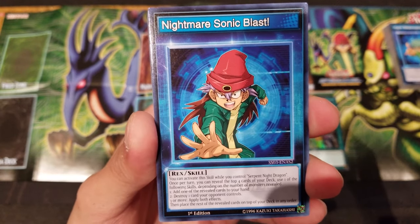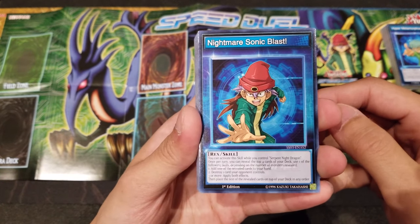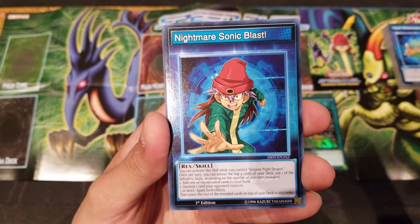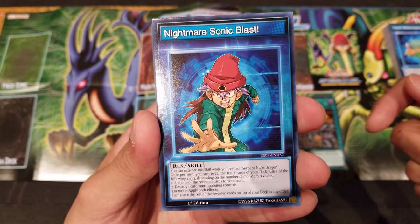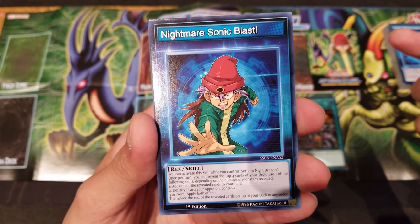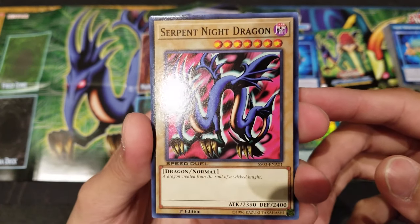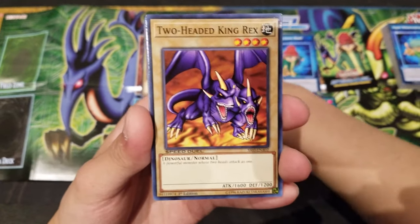We got Nightmare Sonic Blast, dedicated to Rex Raptor's ace card Serpent Night Dragon. If you control Serpent Night Dragon, you can activate this skill: reveal the top 4 cards from your deck and use one of the following effects depending on the number of monsters revealed. If you reveal one, add one of those revealed cards to your hand. If you reveal two, destroy one card your opponent controls. If you reveal three, apply both effects. Afterwards place the rest on top in any order. This skill is pretty neat. Serpent Night Dragon has 2350 attack, just a little lower than Red Eyes, and is level 7 requiring two tributes.